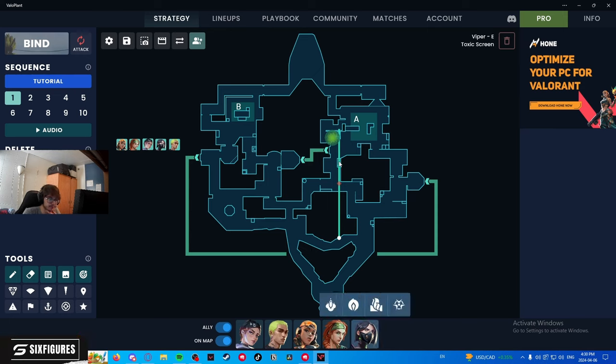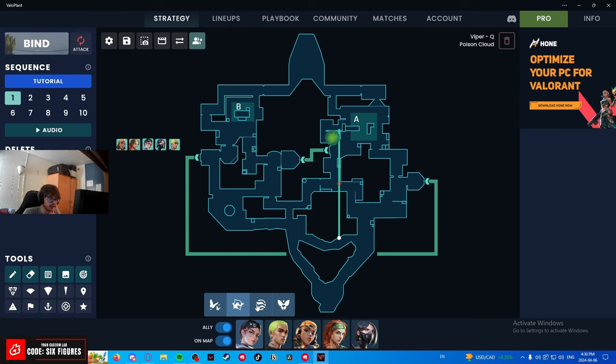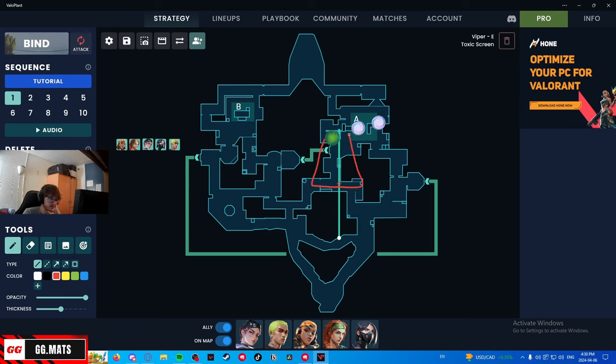So knowing this is your Viper setup, you can already tell that your smokes on A are going to look something like this: you're going to smoke like this, it isolates the site, and gives your teammate a chance to get the bomb down. Because if you have control of this area, realistically speaking your enemies can only be behind here — and if they are there, you can get the bomb down pretty well. It's basically common sense at that point.